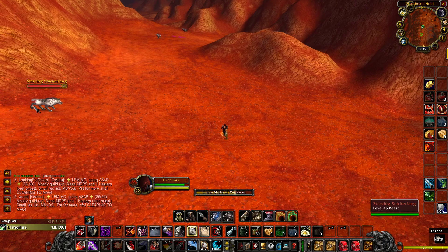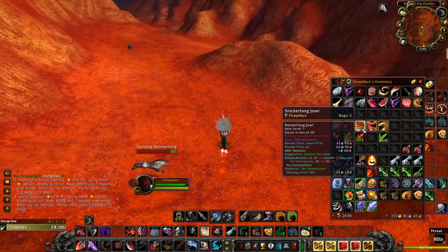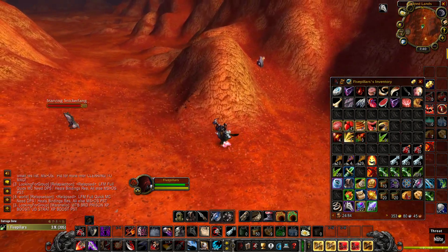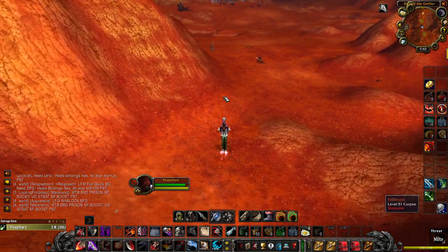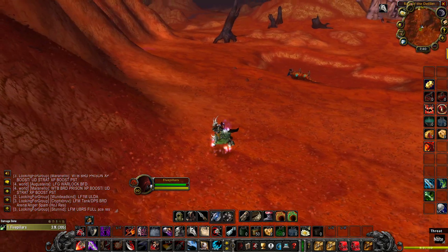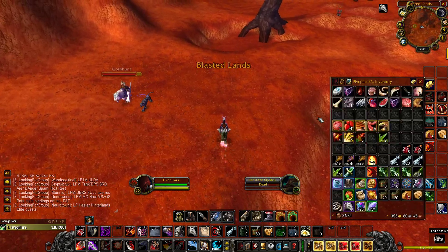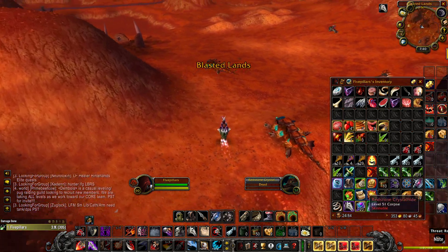These little wolves, these drop the Snicker Fangs. I don't really farm the Snicker Fangs unless I'm actually going to go and get the buff, because they only really sell for 30 to 50 silver each — which is still really, really good. I recommend to still do it, but I'm mainly going for the high ticket ones. These guys over here drop the Basilisk Brains, and these go for about 97 silver right now.